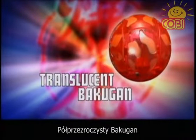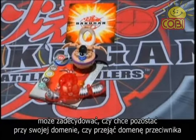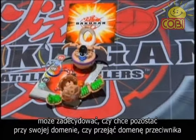The Translucent Bakugan. At the start of a battle, the owner of this Bakugan may choose to either keep his attribute or take on the attribute of his opponent.